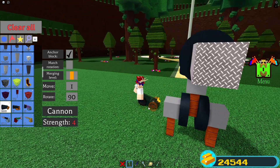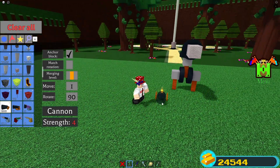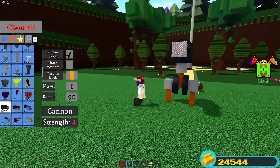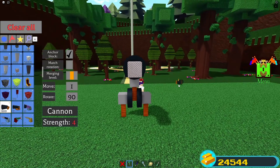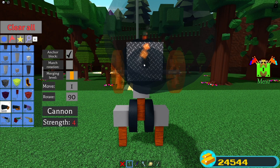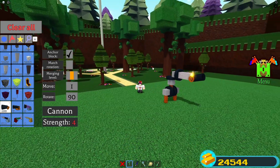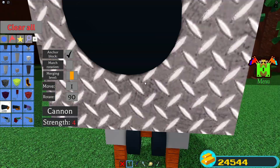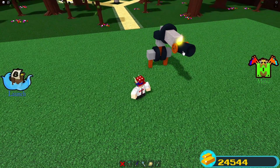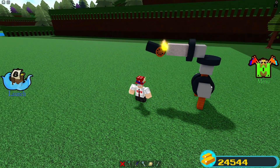Now get out your cannons. It doesn't really matter how many you put on here, as long as you don't put more than about 20 — otherwise it will get too heavy and fall over. Put your camera really close to the block, make sure the cannon is facing the right way, then zoom in and spam-click to place them. I'm going to place about 15 cannons — you can place a few more if you want.